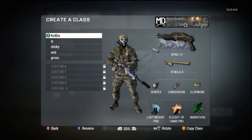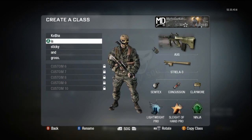Next class: Dual Mag AUG. I really like that. Same perks, I think, except Ninja instead of Marathon. You'll notice I don't even have a lot of the pro perks.